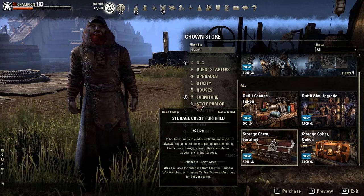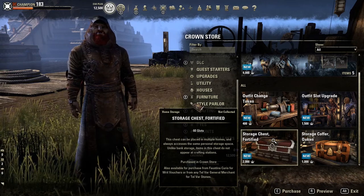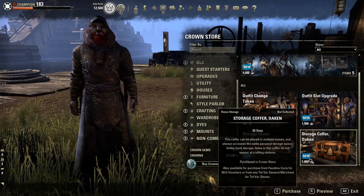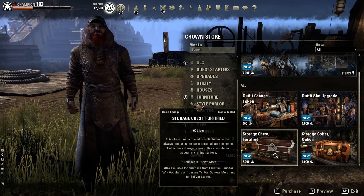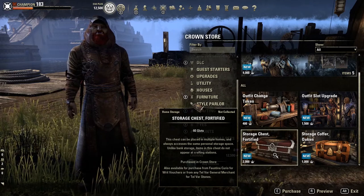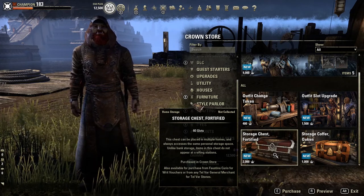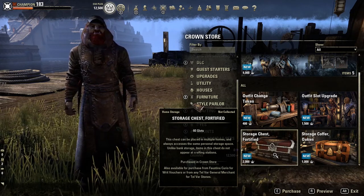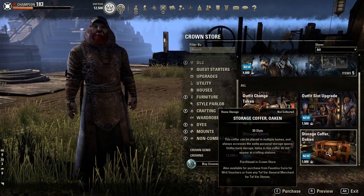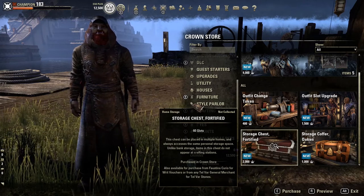The second chest they have is the Fortified Storage Chest, and this one costs 2,000 crowns for 60 slots worth of items. If you bought the smallest crown package to afford this item, you'd have to buy the 3,000 crown package, and that's about $25. So you're getting a little more value — 2,000 crowns would equal about $17 or $18, a little better value than the smaller chest but a little more costly. It's completely up to you whether it's worth it or not.